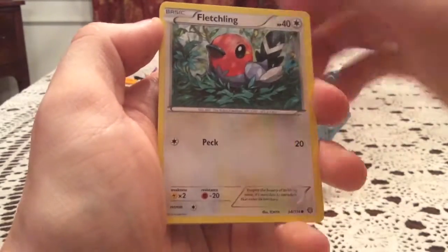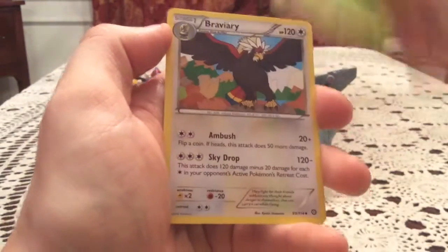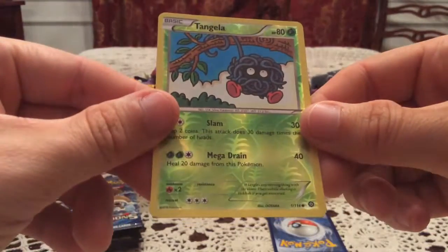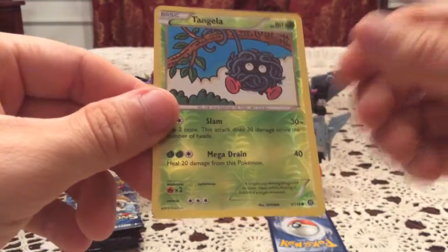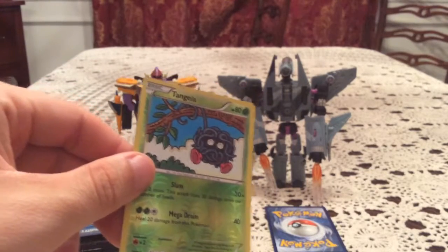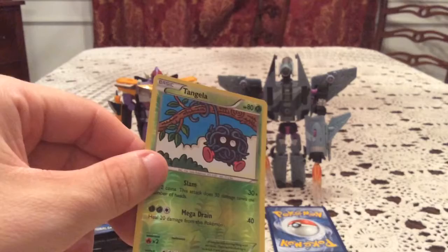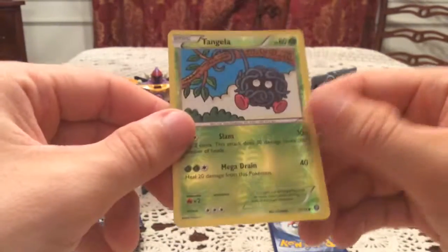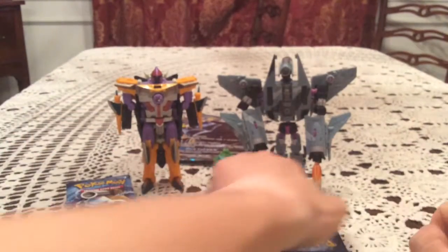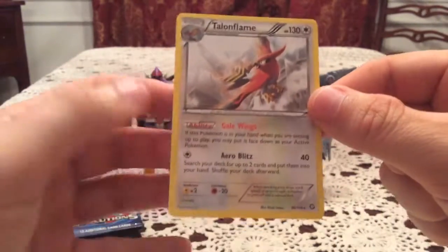We got a Meowth, Larvesta, Fletchling, Oshawott, Sneasel, Steelixite Spirit Link, Nuzleaf, and Braviary. Reverse Tangela — a common number one which I'm 99% sure I already have. Need to double check, but shift three is the first one on the list so number one is definitely before that. The rare is Talonflame, non-holo rare.